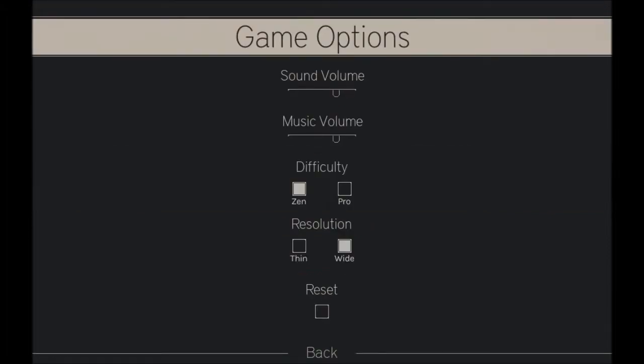Let's start off with the options menu - nothing really fantastic here. You have your sound, music, and volume sliders. There are two different difficulties, because this game isn't turn-based - as you're spelling words, things are hitting you. The time it takes you to spell 'rat' or 'bat,' monsters are continuously attacking depending on your difficulty. In Pro they do a lot more damage than in Zen. I'm going to play in Zen just to show you what the game is like, because I kind of suck at it, to be brutally honest.